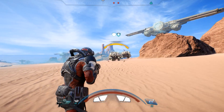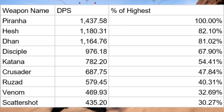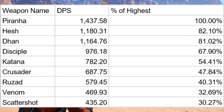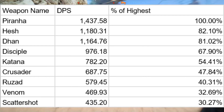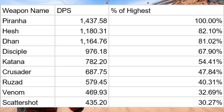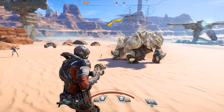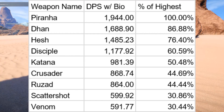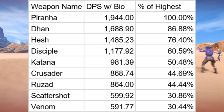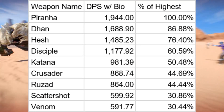From these tests, the Darn is far ahead for single shot damage — nearly doubling the next highest — but for damage per second taking reloading into account, the Piranha is king. With the Piranha's DPS at 1437, the Hesh is next at 82% of that, with the Darn almost identical at 81%. The Disciple in 4th is less than 70% of the Piranha. Adding a Bioconverter shoots the Piranha up to 1944 DPS, with the Darn catching up in 2nd place at 87% of that — 1689 DPS.